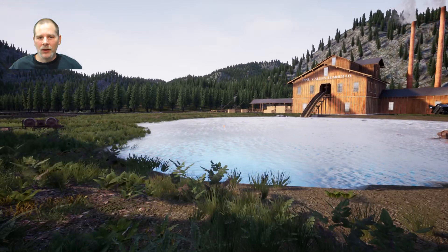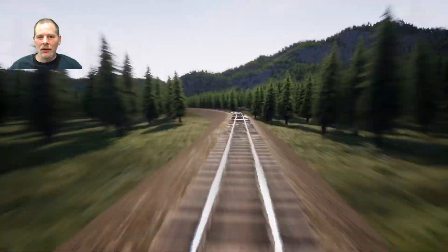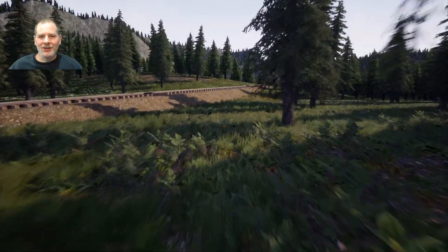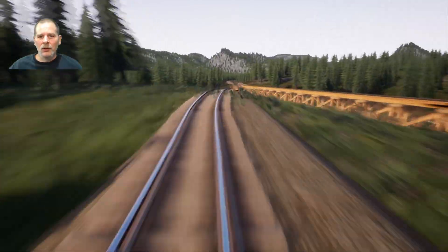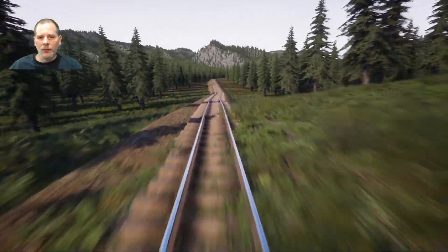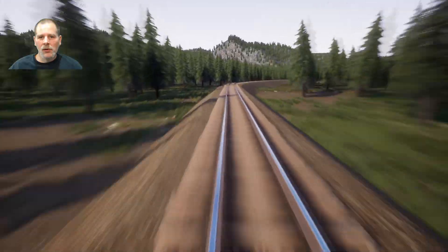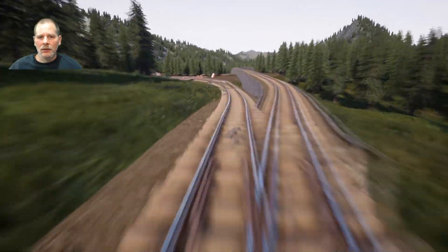I guess I get to rerail everything. There's one over there — let's run along and see what the tracks look like here, just out of curiosity. Oh yeah, it's nice and clear. Let's see what our little loop looks like here. Yeah, it looks like it did a good job with the loop. So what we need to do is clear all our switches. It looks like it did a pretty good job as far as where it cleared.